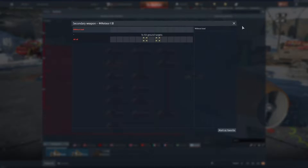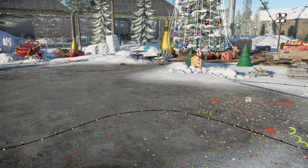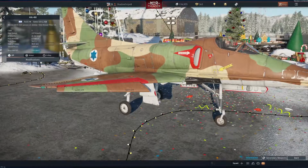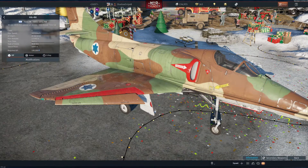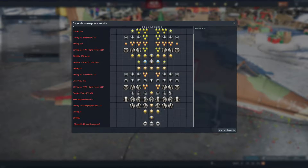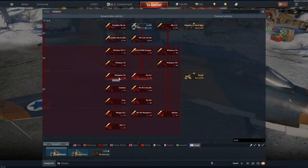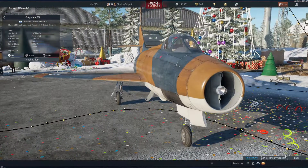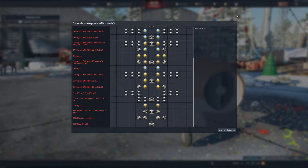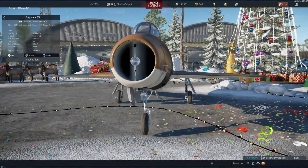I didn't check the secondary weapon menu. Rockets. I think this is what I'm interested in. These are 30 millimeters still, so a lot better. There's no guided bombs. I'm not gonna go into too much depth with all of these. I'm just probably gonna look at their bomb loads. Those are dear.